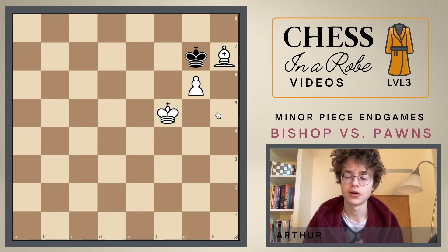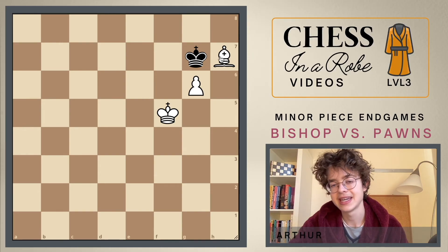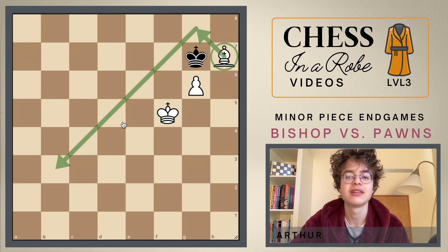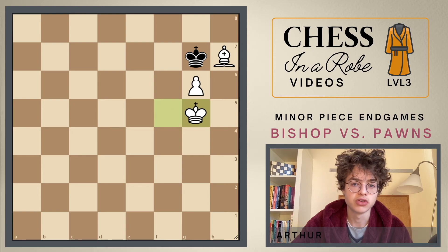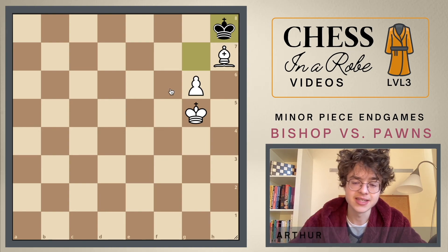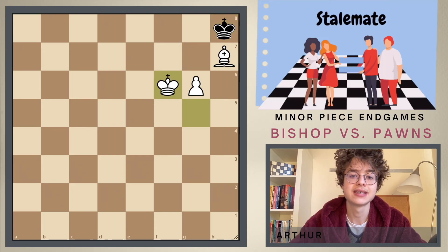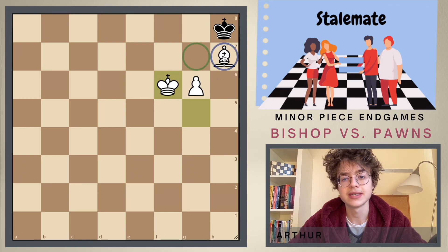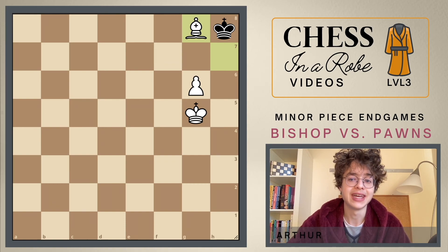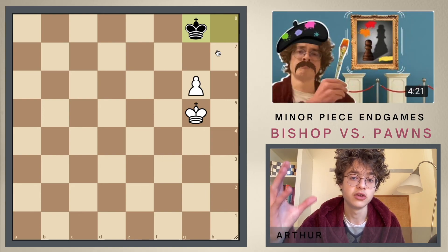This is the final position of today. This position was already known in the 18th century and it's a very famous draw. Basically it's a draw because this bishop isn't doing anything and there is no possible way for the bishop to get back into the game — because if it goes to g8 we'd just take the bishop. White plays king to g5, we go to the corner, and for white there is no possible way to get into the game. After king to f6 the king controls this square, the pawn controls this square, and the bishop controls this square. If white tries bishop to g8, we just take it with the king.